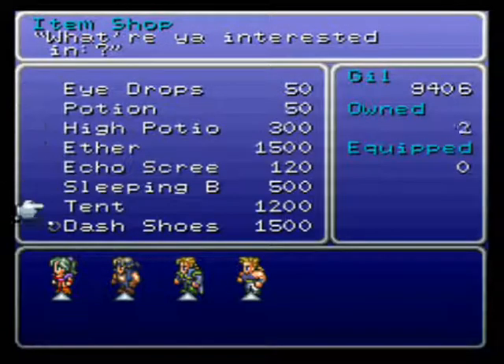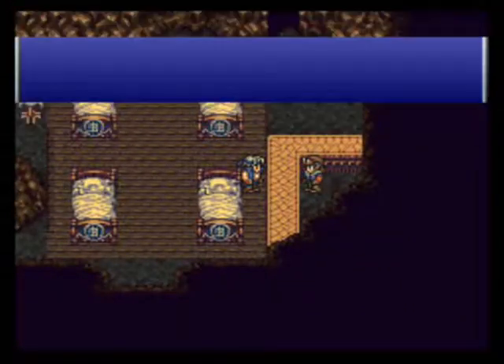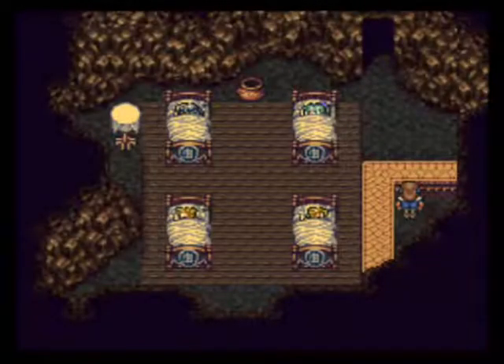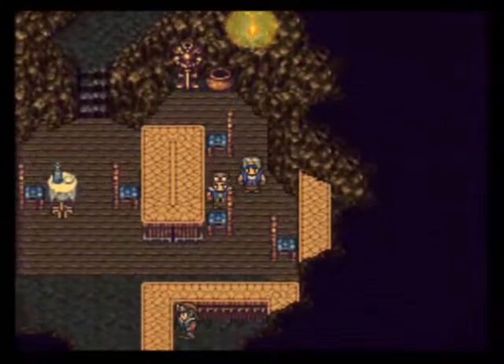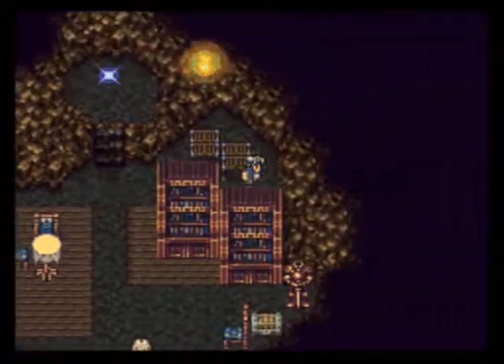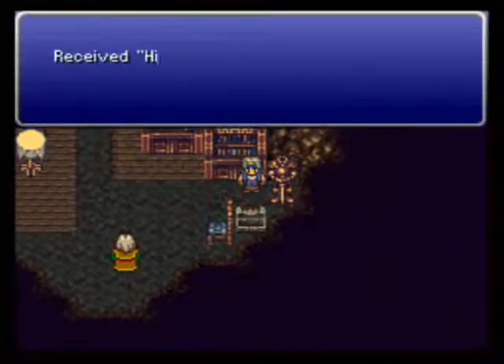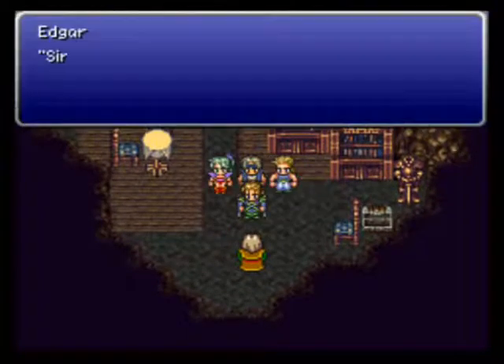Let's see what they have here. Dash shoes — I'll get a couple more of them, just for now. Inn? You're gonna make us pay for a room? Oh, I guess not. Alright, let's get out of here. Where's this Bannon fella? Imperial search parties will never think to look here. Yeah, it's only one of maybe ten places on the map — why wouldn't they look here? Maybe they're just lazy.